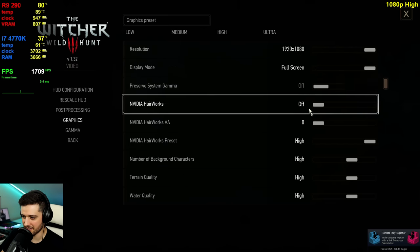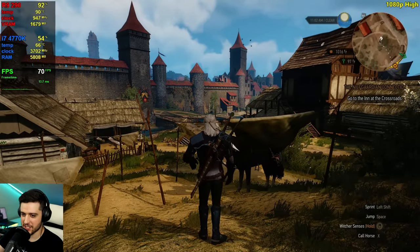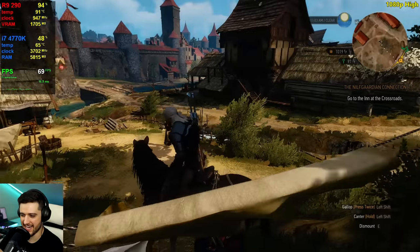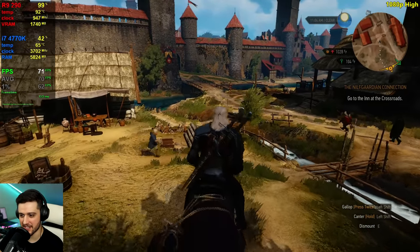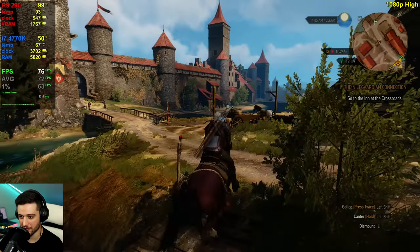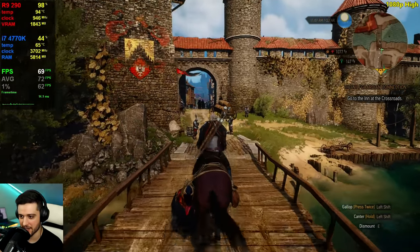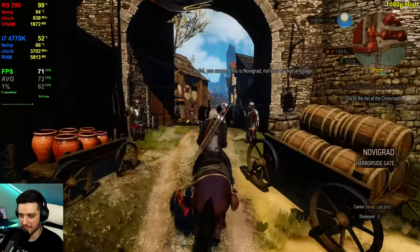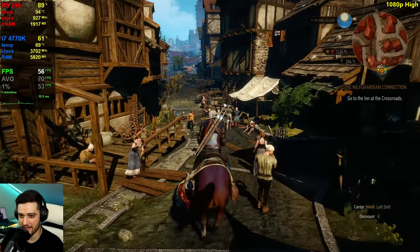1080p resolution, starting this off at high settings. Getting the magic number — it's so much faster than the 770. This could actually be a 60 plus FPS experience all of the time. Whereas the 770 was dropping into the 40s at times at high settings. Right now it is dropping from 50 FPS, but notice that it's because we are actually CPU bound — the GPU usage went down a little bit. So holy crap, the R9 290 actually gets bottlenecked by a 4th gen i7. That's insane.